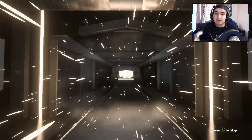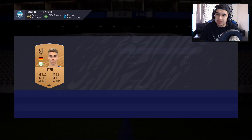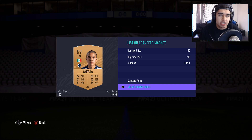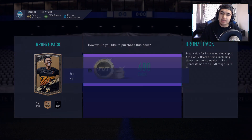It's the bronze pack method — always the bronze pack method. I know I mention it in every video, but today is about how to build your club from scratch and I'm going to show you exactly how I do it. So it's the bronze pack method, and right now there are actually bronze inform packs. So if you can pack them, that's perfect. I recommend opening all these packs on the web app — it's super fast and efficient.